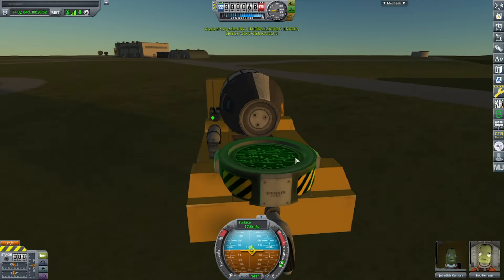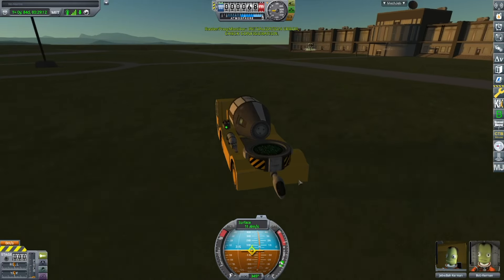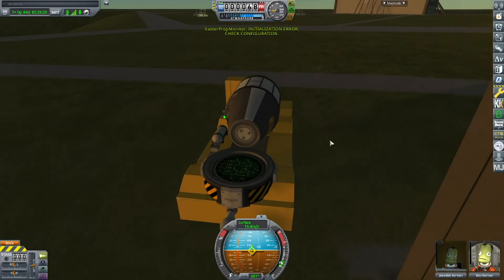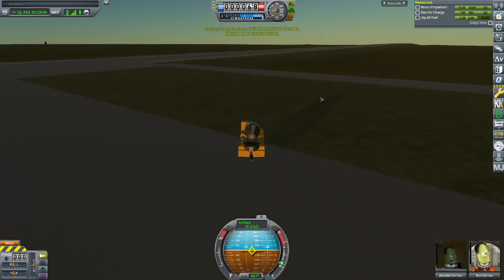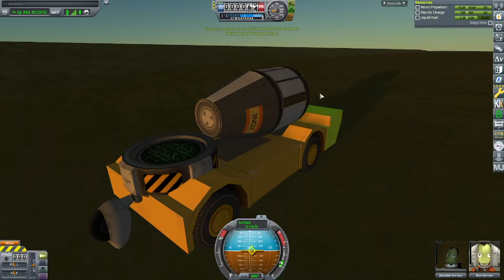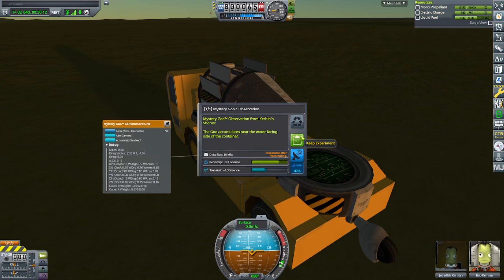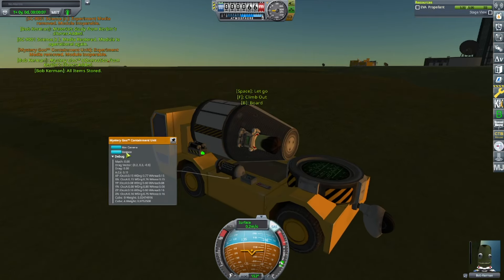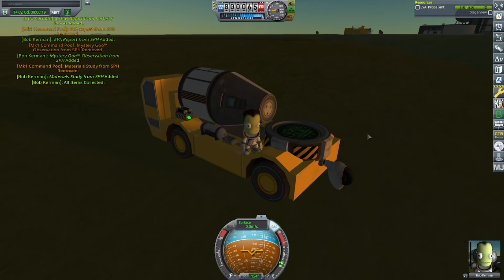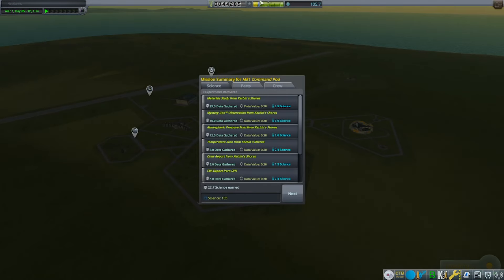Next I go to the R&D building - not sure where I'm going, turning around a lot. This commentary is recorded after the fact. Here I am getting science reports from the shores. Then Bob goes out, does an EVA report, and resets the goo and the science junior. And this time, I actually got science.